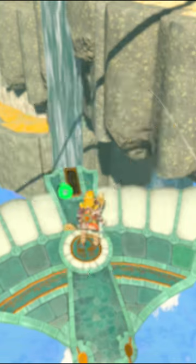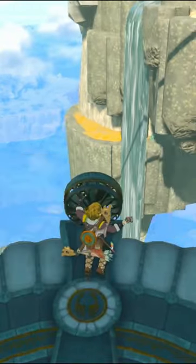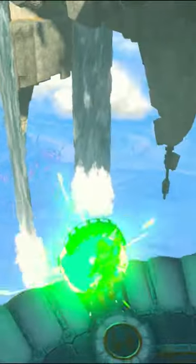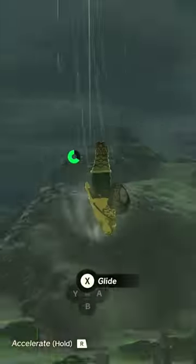Optionally, you can even go one step further and attach things to your wing once you've landed to make traveling even easier. And there you have it, the Mid-Air Wing. Good luck in your adventures everyone, and if it seems too complicated to do — Stay! Stay!